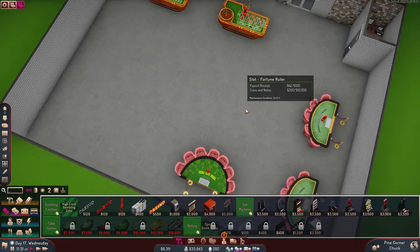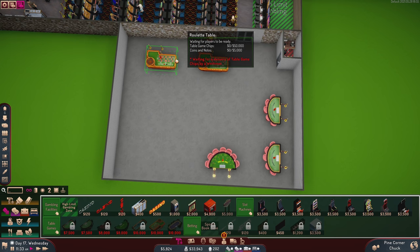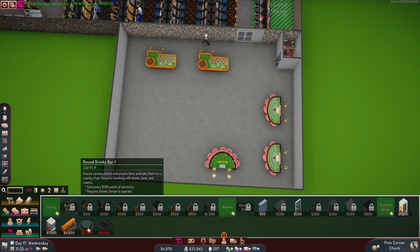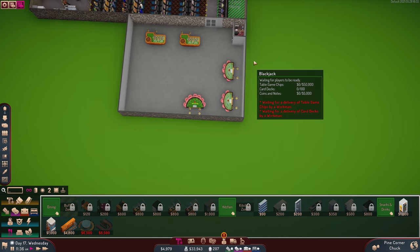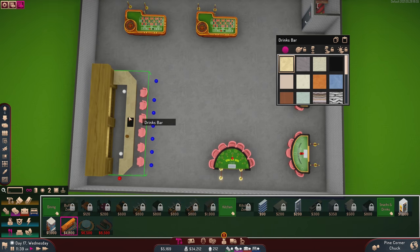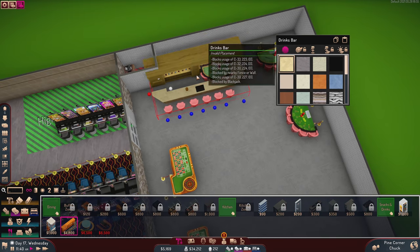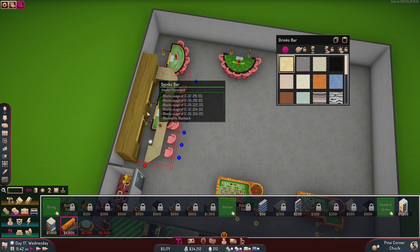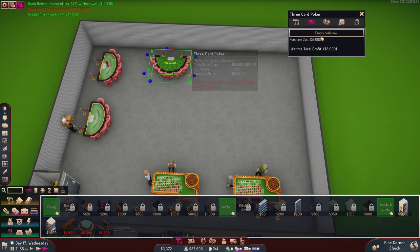I was hoping to have the card games arranged like this with a round drinks bar in the center, but I don't think I left enough room for that. Instead we'll have this other drinks bar — it would actually fit better right here. Because it just makes sense: you walk in, you see the drinks, you see the card games. Let's do that instead. But I spent all my money moving things around.